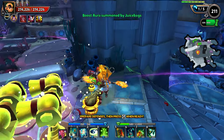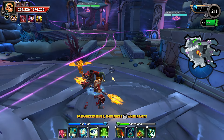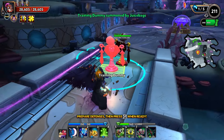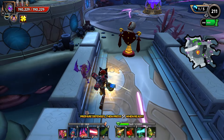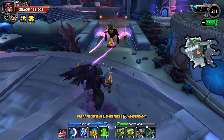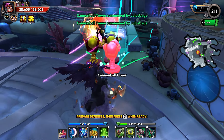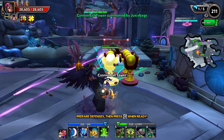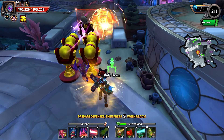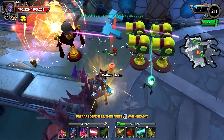We can put that right there and kind of get a little double whammy on the reflect action, then just throw a boost aura there in the back. That's going to leave about 280 DU to get things wrapped up. We'll put our training dummy there with the reflect, then just go two and two — something like this — and that's going to leave 20 DU.